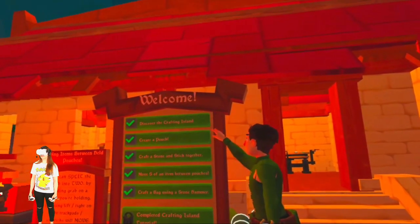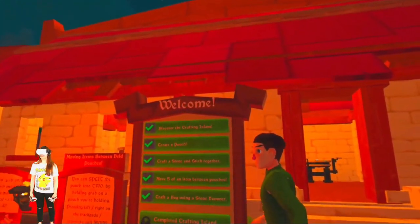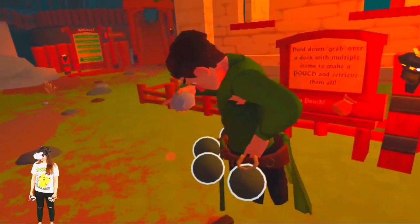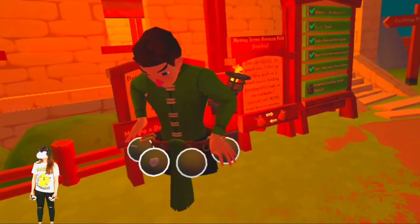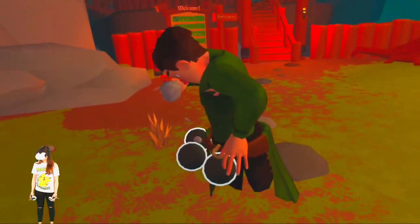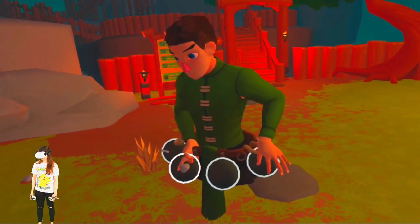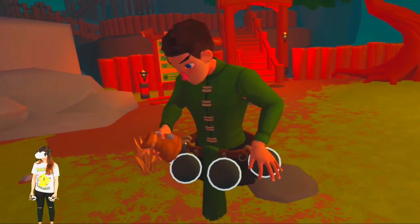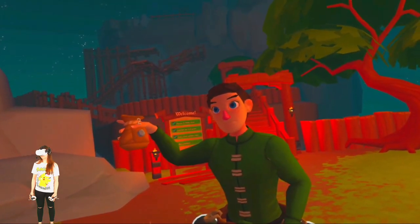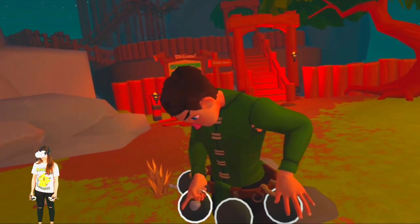First, by discovering the Crafting Island, you walk onto this island. Next, we're going to create a pouch. To create a pouch, you walk over to one of the ingredients, you pick it up, and you put it literally on your belt. Then grab one more of the same ingredient, pick it up out of the ground, put it in your belt — now you should have two in your belt. Hold the grip button on your pouch and pull it up, and you will have created a pouch. You have to have more than one item in your belt to create a pouch.